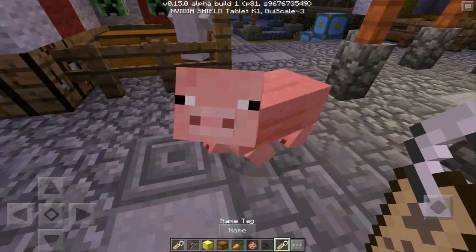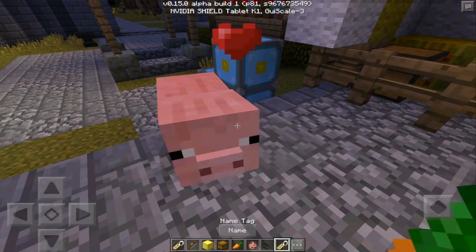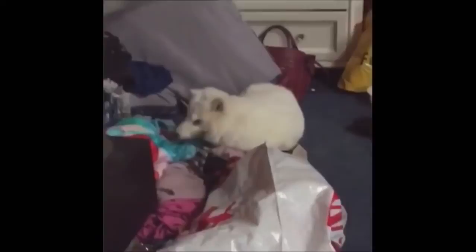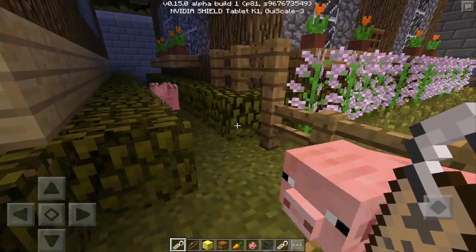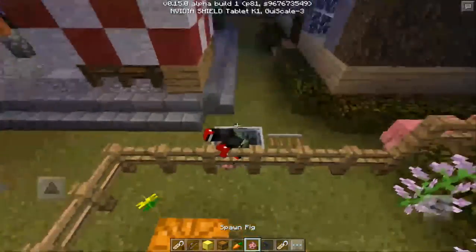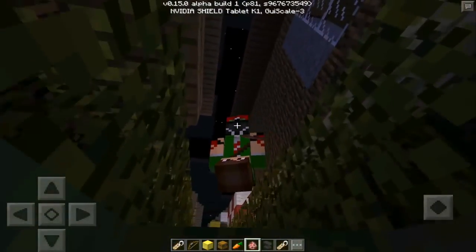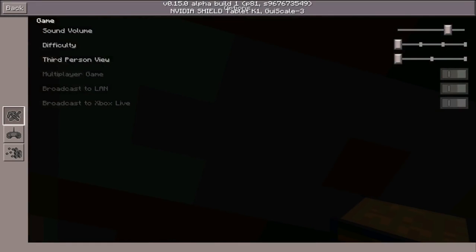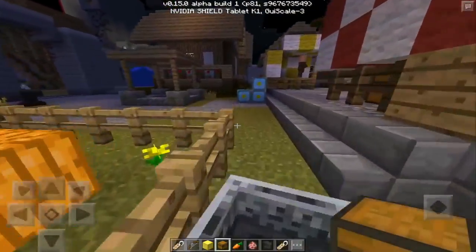Let me demonstrate by naming a mob. As you can see, I myself am flipped over — look at this. Whatever I do is flipped over, like the Dinnerbone thing, but for the player itself. My in-game name is actually 'Dinnerbone,' which is why I'm flipped over.